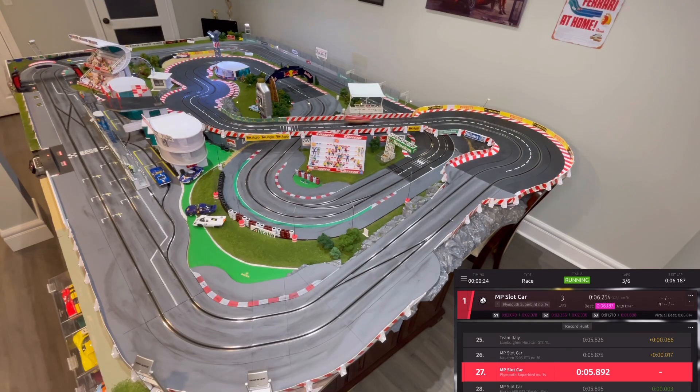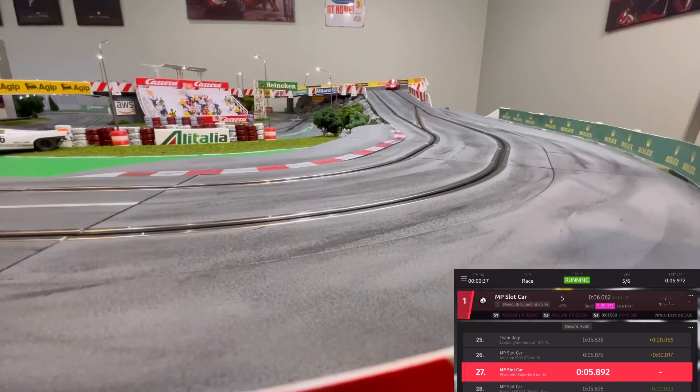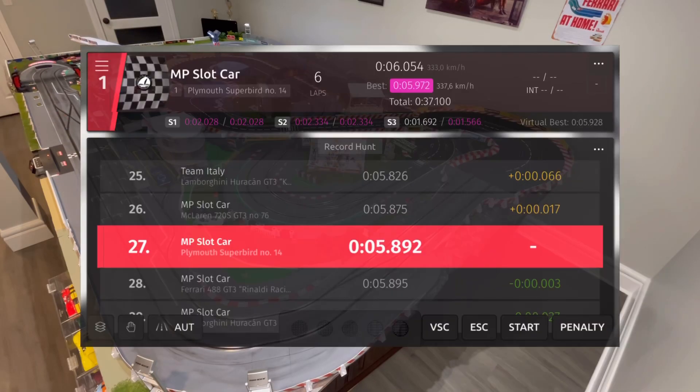Things are looking pretty consistent for the Superbird so far. Another improvement on lap four. Lap five — coming around to the final corner to the line, they don't improve on that lap. Final lap: purple in sector one, purple in sector two, to the line — it kicks out on the last corner and they don't get the fastest lap on that final run. So the Superbird ends off with a 5.972 lap time and a race time of 37.100.